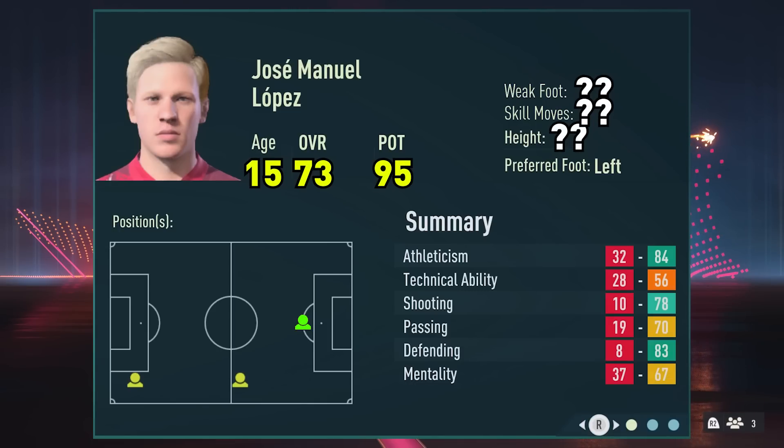So now our perfect youth player has an age of 15, they've been retrained to the right position for their stats, and they have a potential of 95 and an overall in the high 70s. Let's have a look at the other things that a youth player can have.